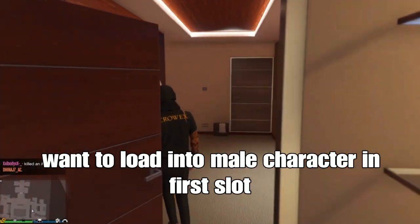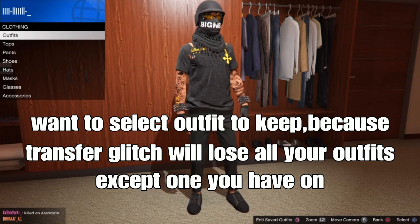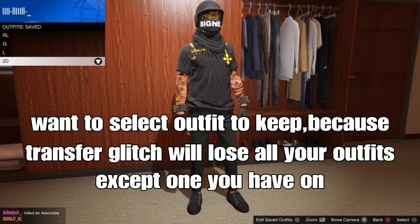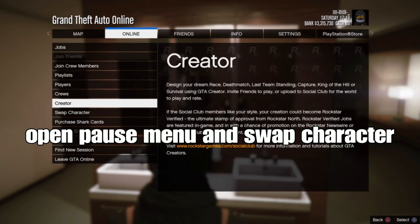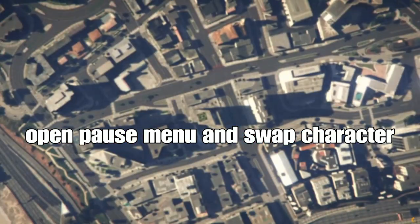Remember you want to select an outfit to keep, because it's trying to control your outfits except the one you have on. Select one that you have on. Open your pause menu, go to Online, and select '12 characters' - it might be different on new gen, it might say something else, but just select the one to set character.